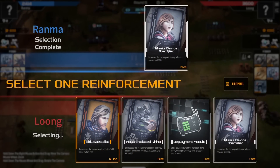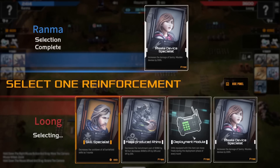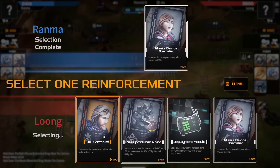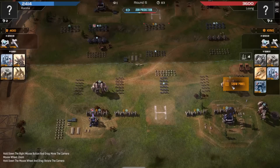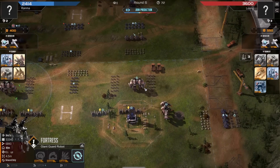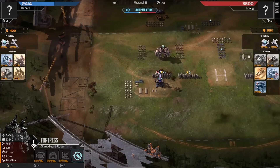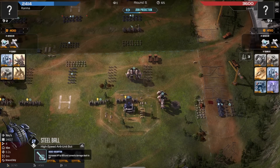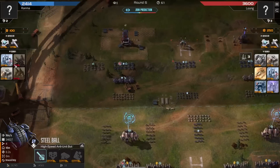Missile Device Specialist here for Ranma. None of these cards are very useful for Long, but the deployment module could be good. Grabbing the Overlord upgrade, meaning its attack interval is just so much better - this thing will now cut through Steel Balls significantly quicker. Steel Balls do take a little while to ramp, which is why Long has grabbed Energy Absorption. It's a really good play.